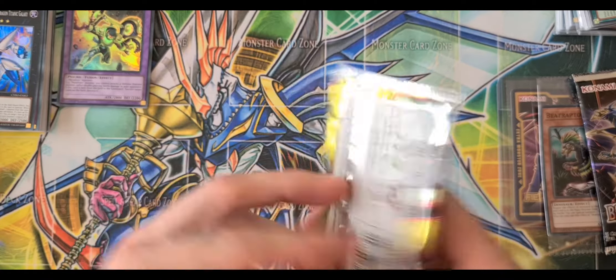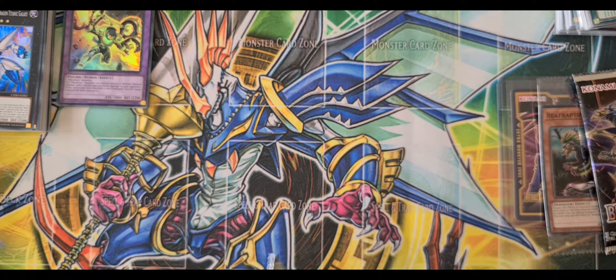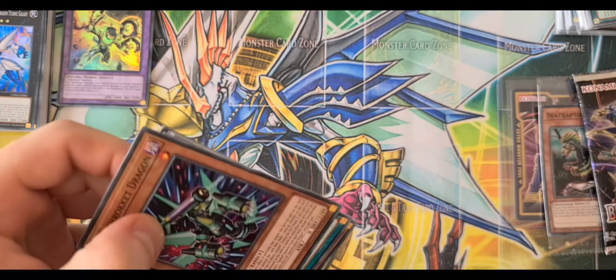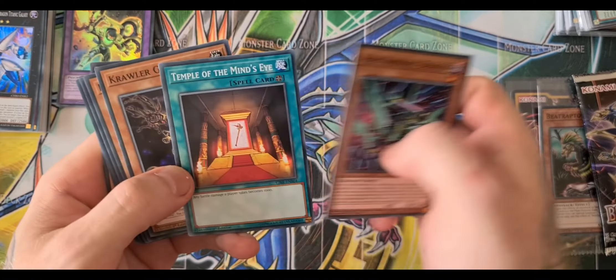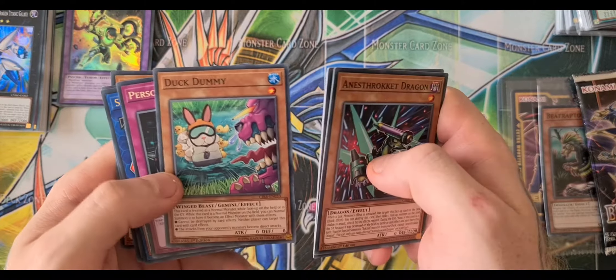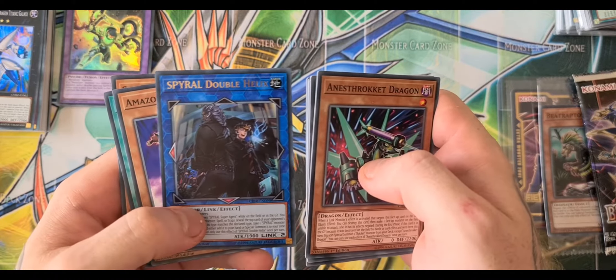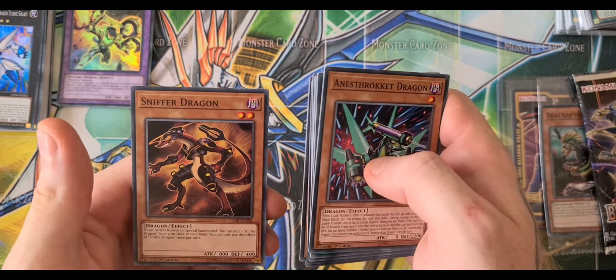I'm going to open the nine-card pack — Circuit Break. We have Anish Crockett Dragon, Temple of the Mind's Eye, Cooler Galil, Duck Dummy, Personal Spoofing, Spiral Double Helix, Mono Zest Spy, FAA Pit Stop, and Sniffer Dragon.